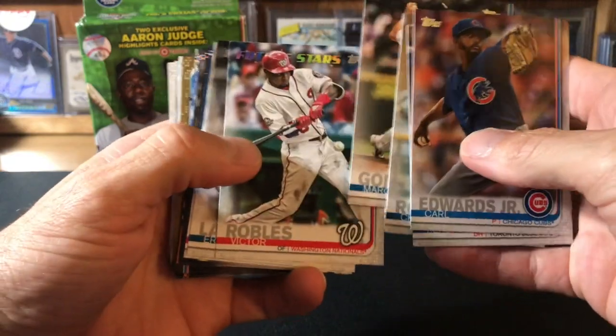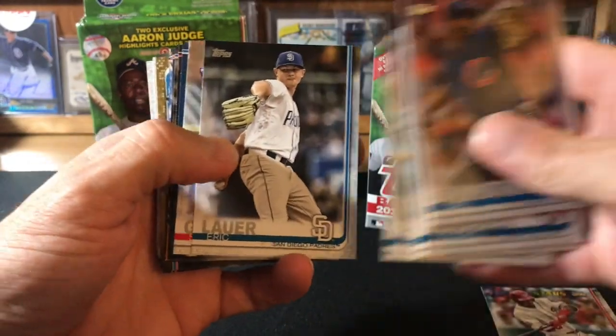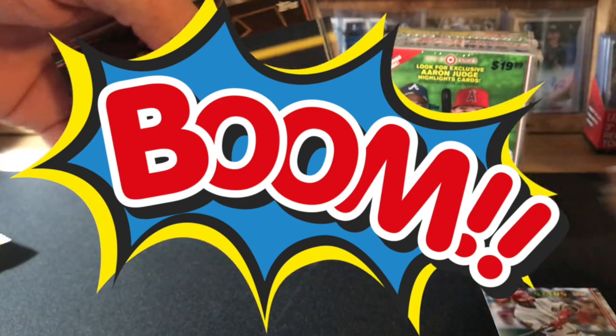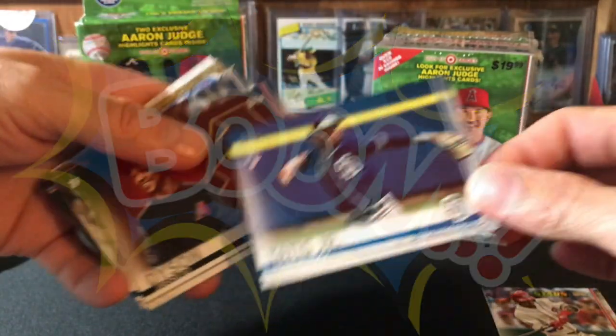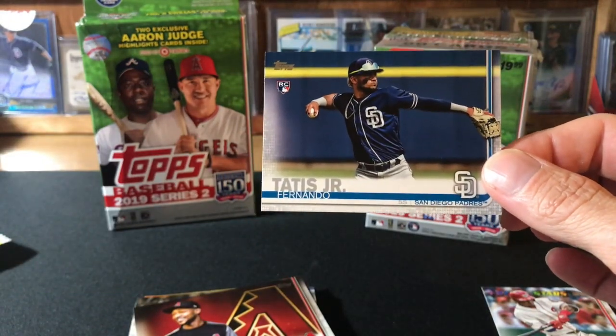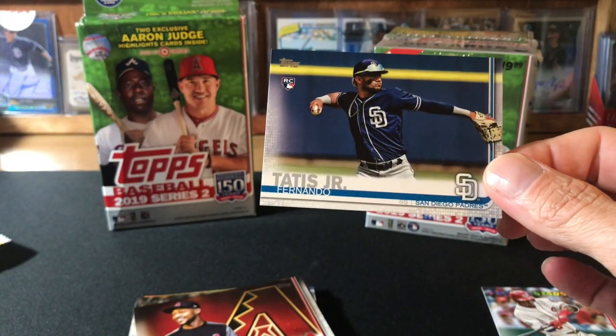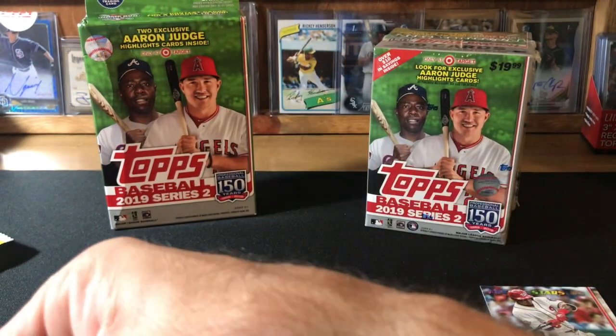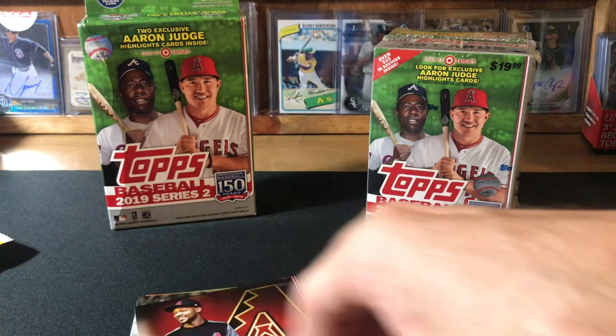I'm going to roll through these so that I can cover some ground, not going to name every player. Robles, Air Plower — ooh, look at that first pack! Mojo! Oh my goodness, I am going to take some time with this one. That is awesome. I could not have asked for a better first pack — could have been an auto, I guess I could have asked for more.